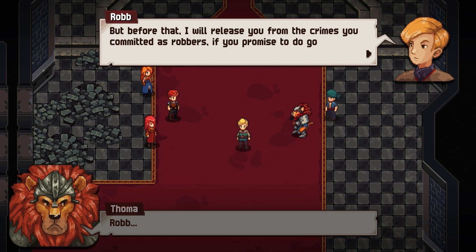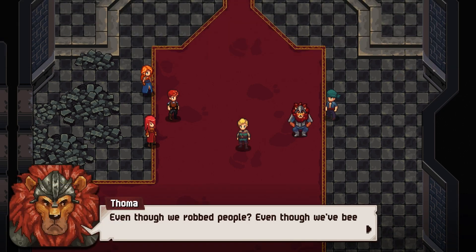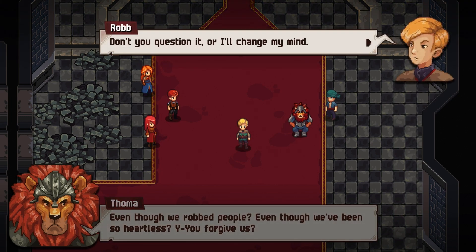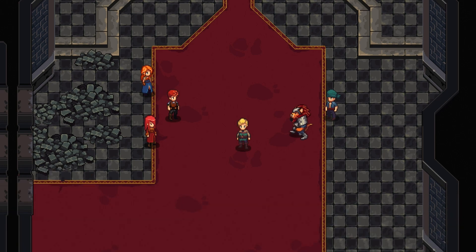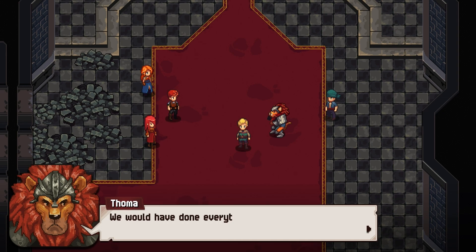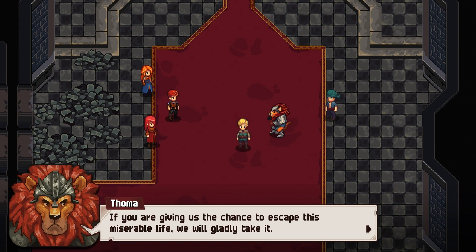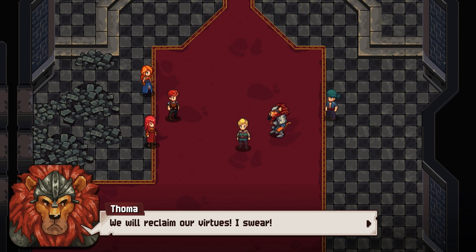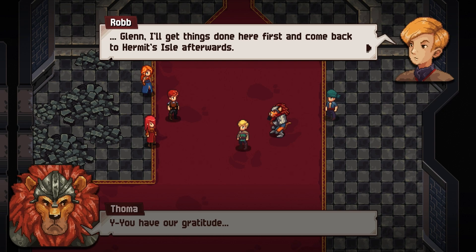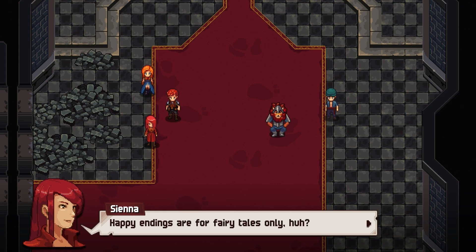Rob steps up and releases them from their crimes as robbers, and if they promise to do good he'll even raise them back to the rank of knight. Tomar is stunned — even though they robbed people and were heartless, Rob will forgive them. Rob says this life of robbery brought shame on them and their families, but they needed to feed them. Rob says attacking the castle was part of escaping that path. They gladly accept the chance to reclaim their virtues. Glenn says to come back to Hermit's Isle after it's done. Happy endings are for fairy tales alone.